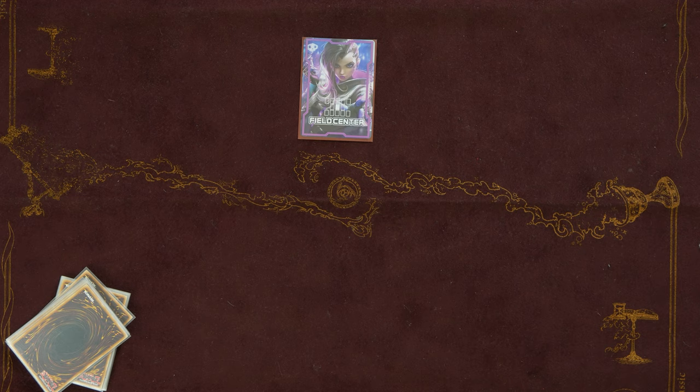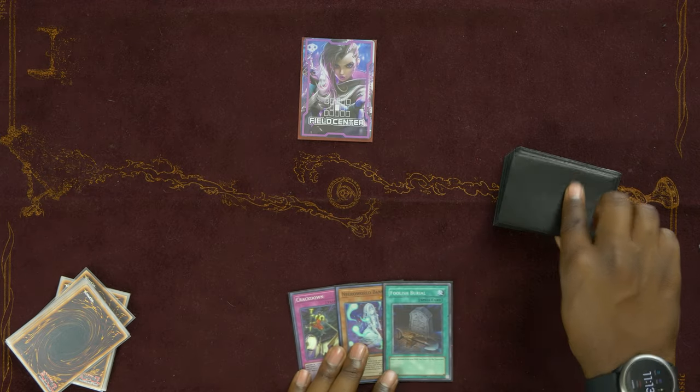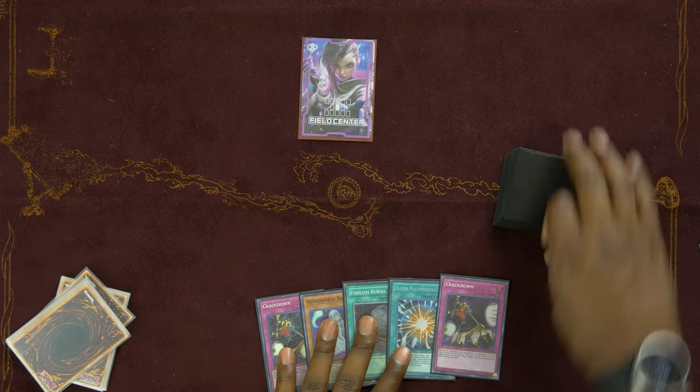That's a really good first test hand — I'm surprised we got one so good. As mentioned, this deck has some consistency issues, so I expect at least one or two inconsistent hands or strong going-second hands that aren't great for going first. Opening our next test hand: Crackdown, Necroworld Banshee, Foolish Burial, Super Polymerization, and Crackdown.